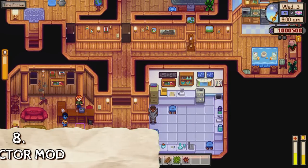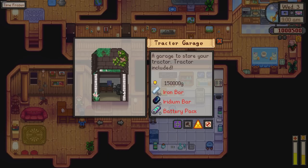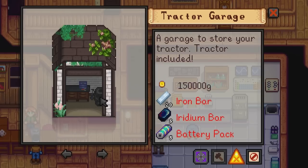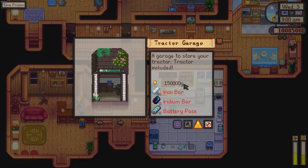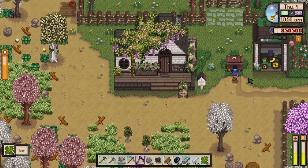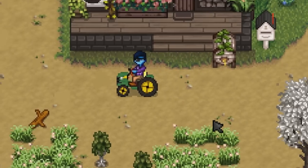Number eight is the beloved Tractor Mod — a very popular mod with the community. It gives you a tractor garage that you can buy from Robin the carpenter, providing a drivable tractor which can be used to harvest, water, and plant crops, and also till soil. It speeds things up a little bit on the farm. Once you've installed the mod, come to Robin, and you can build it on the farm — it costs 150,000 gold and requires rare resources such as iron, iridium, and a battery pack.